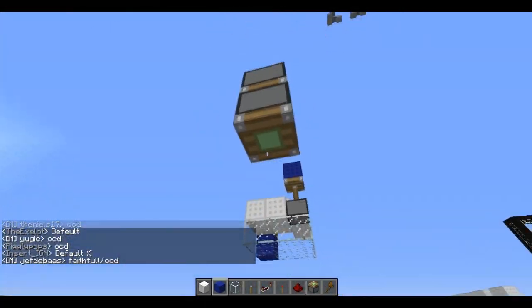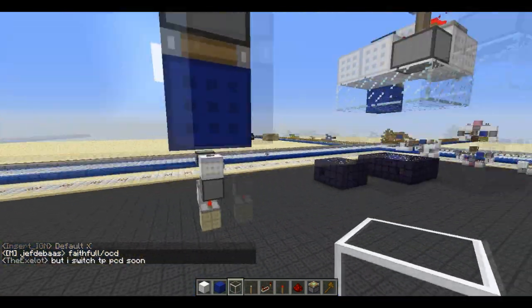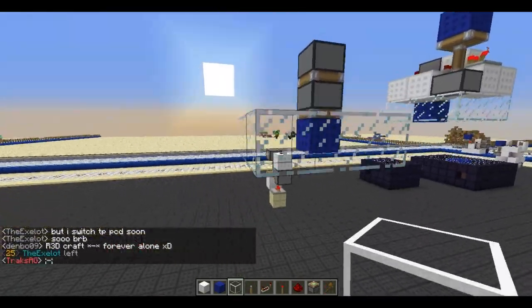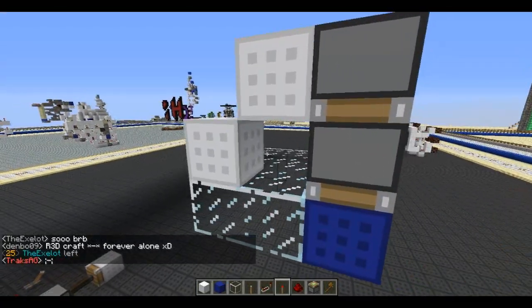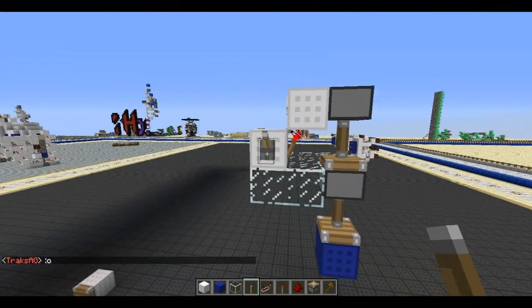First you want to place your sticky pistons and your block. This will be your ceiling — I am just going to build it on this corner. Then place 2 blocks like that, a torch there, so the piston should extend.